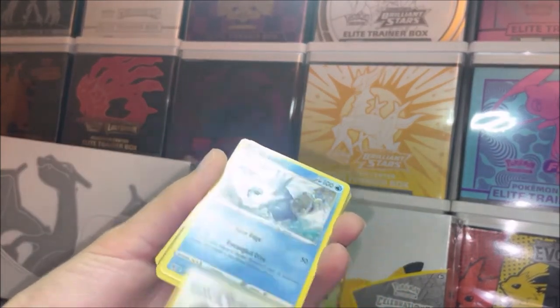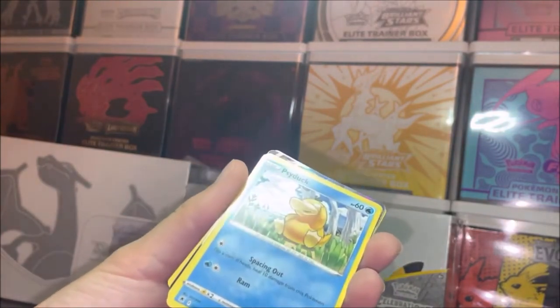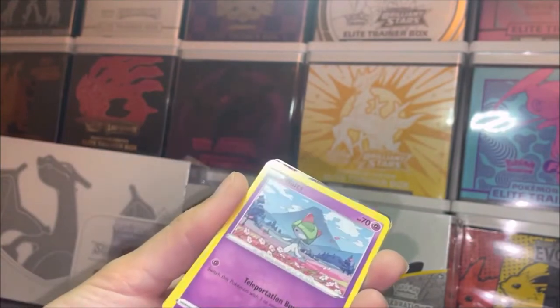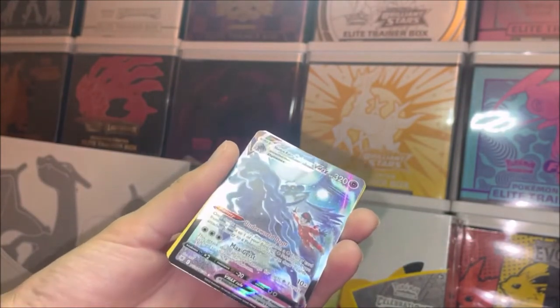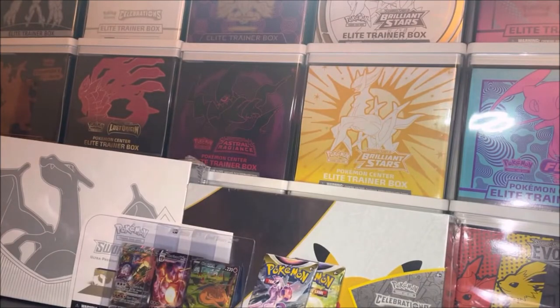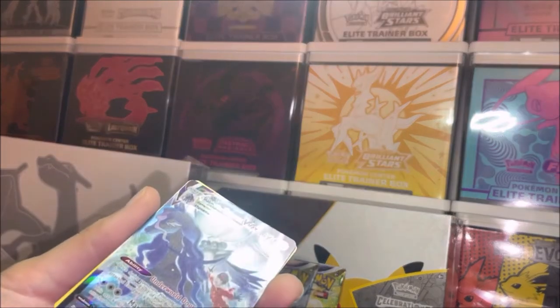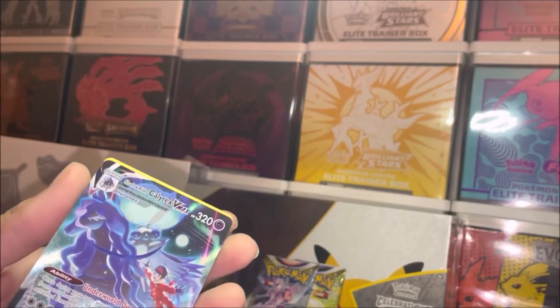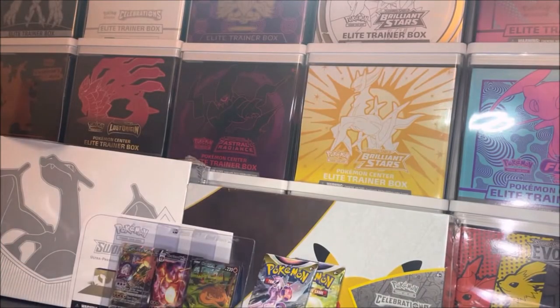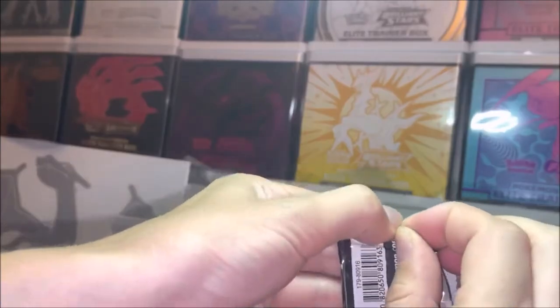We got a Drifblim, Trekking Shoes, Golduck — oh, this might be a Trainer Gallery pull! It is a V-Max for the Trainer Gallery — I'll take that! Not the best pull in the world, but the rare in the back is probably nothing. Oh, it's a Leafeon! JoJo's got her evolutions. We did sleeve that one because we don't have it yet — not a bad pull.